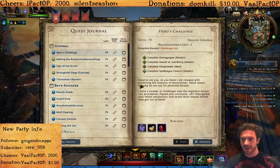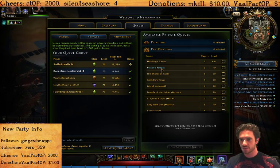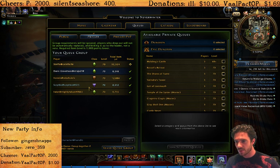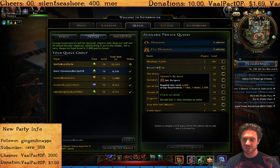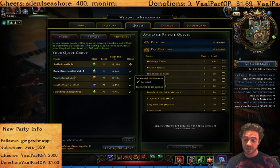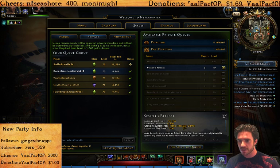Hi YouTube, I'm Josh Strife Hayes and this is a video guide to the dungeon Kessel's Retreat. Kessel's Retreat is the second epic dungeon. We are taking a group of 4 DPS and a tank. You're not going to really need a healer or a tank for this one because you can just DPS blitz it all the way through, but I'm taking a tank so we can grab the aggro of the enemies and I can explain it as we go. So let's queue up for Kessel's Retreat and get straight there.